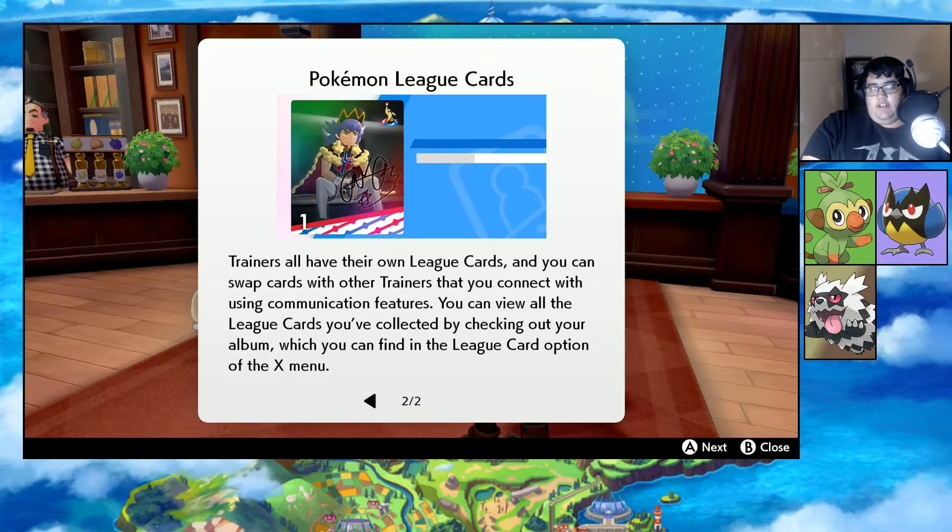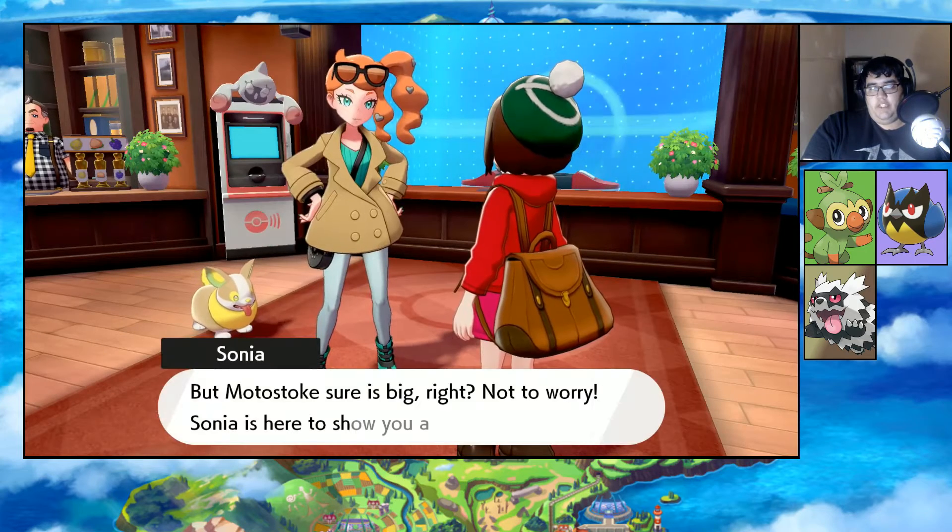Trainers all have their own League Cards and you can swap cards with other trainers that you connect with. Neat. But Motostoke sure is big, right?